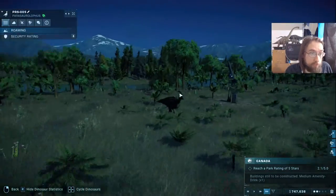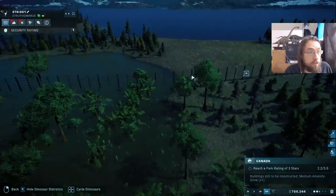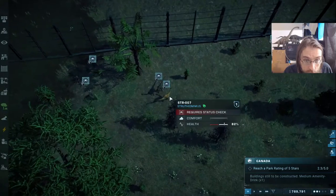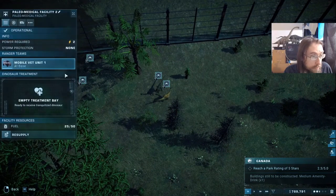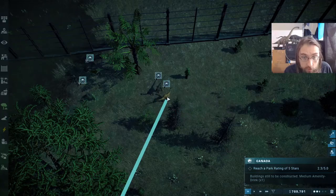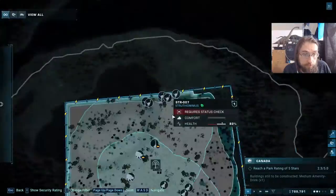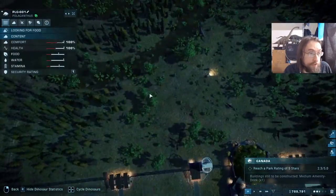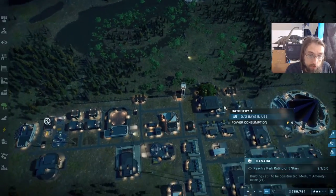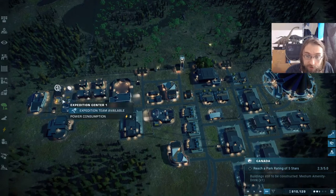Let's quickly scan through and look for anything that doesn't have 100 HP. We've got one struthie at 82% — probably sick. The other struthies are good, the polacanthus is 100%, the brock is good, and we just checked the paras are good. So it looks like we've got one sick dinosaur to deal with — a struthie in the back. That should be fine.